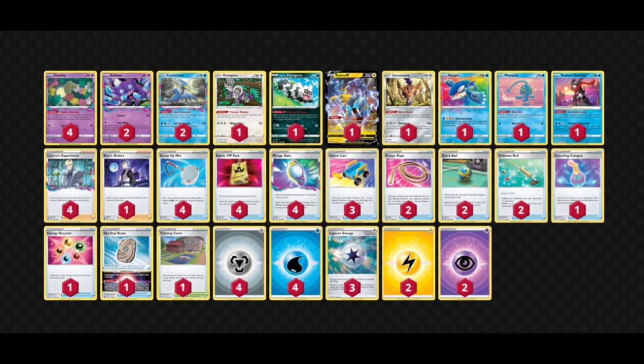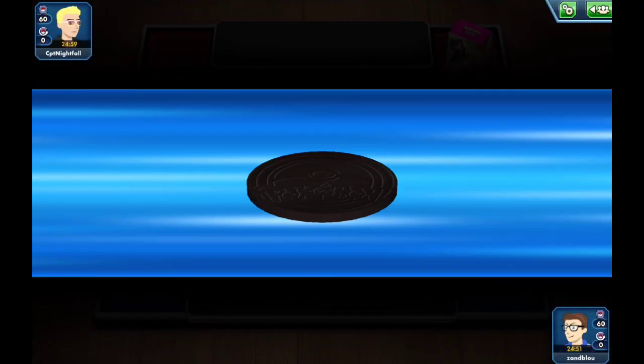Other than that, fairly standard Lost Zone Box. We have the Raikoos/Sky Seal Stone package to hopefully up-trade on Lugia, and we have the new Zamazenta for a big one-shot response attacker into the likes of Stoutland. After this there are going to be a few videos — if you have any questions please let me know down below. The PTCGO import will be below, and with that said I hope you guys enjoy the battles.